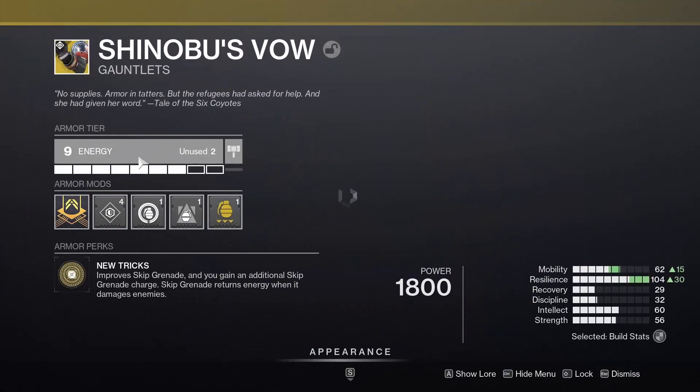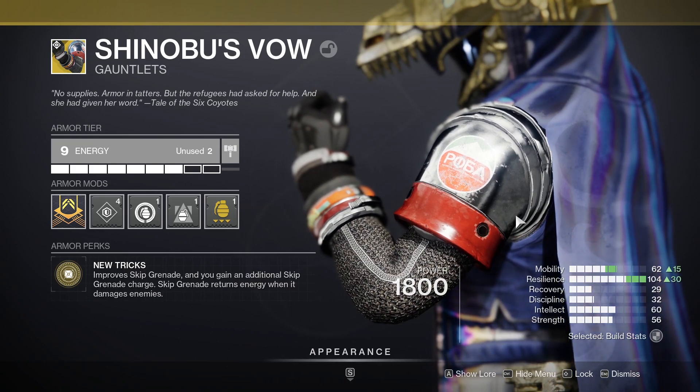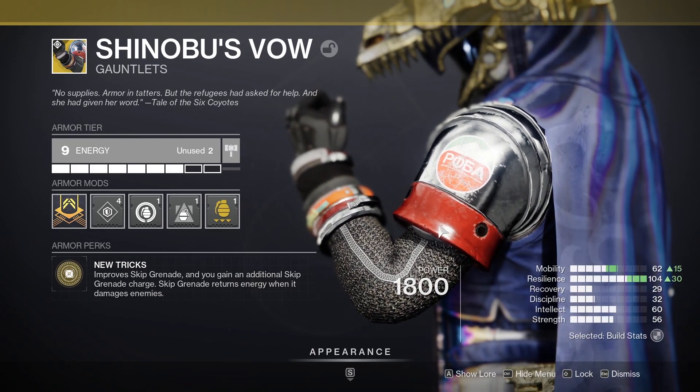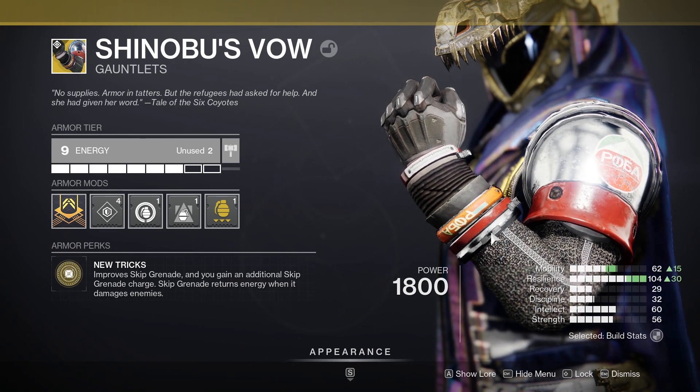So firstly, the exotic I use is Shinobu's Vow. Basically this improves your skip grenade and you gain an additional skip grenade charge. Skip grenades return energy when they damage enemies, so basically you can spam these grenades as long as you're hitting the enemies.